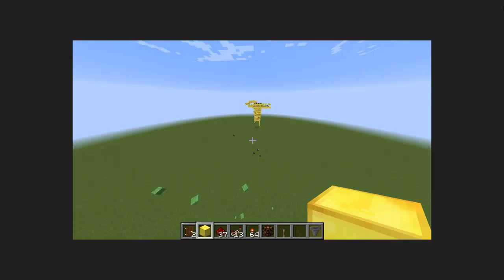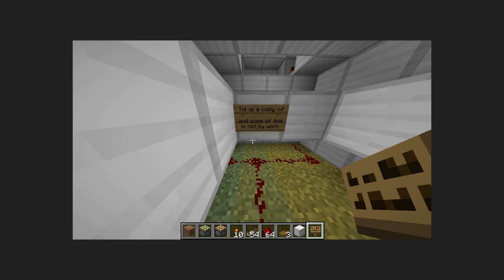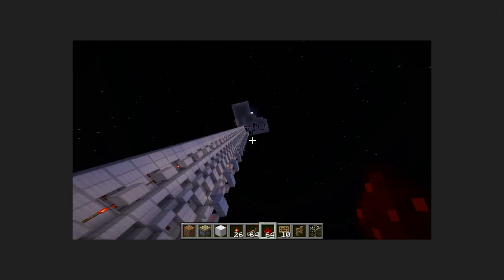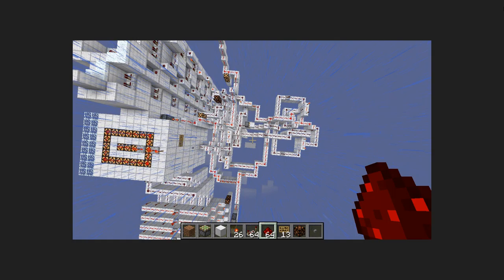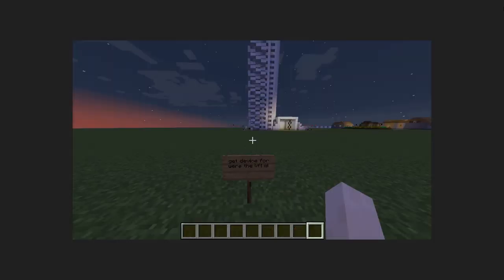This was a failed world that I tried to work on. This is an elevator — trying to build an elevator that could go up really high. I did build it based on someone else's design and then I just added my own redstone around the outside.